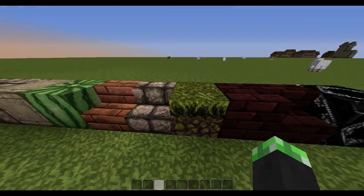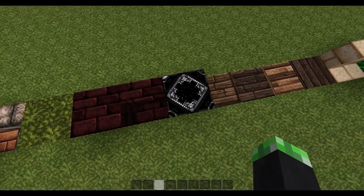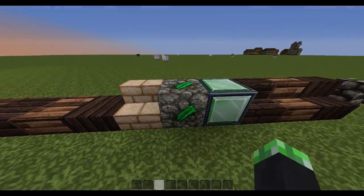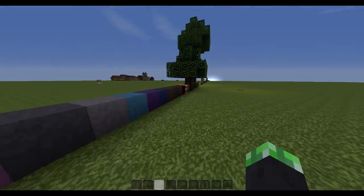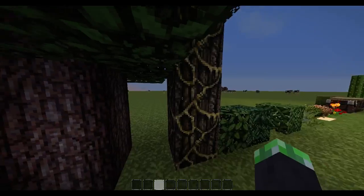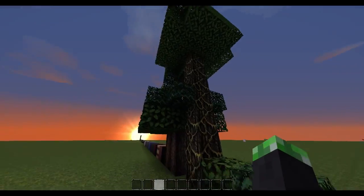These are the things that mushrooms grow on. I can't remember what this is — it's something. Then emeralds, obviously. And then there's the quartz. Then this is what the jungle trees look like — I think they look pretty awesome. That's what goes on top of the jungle trees.